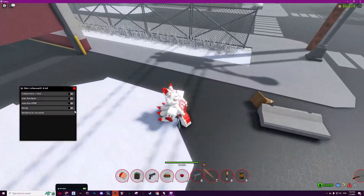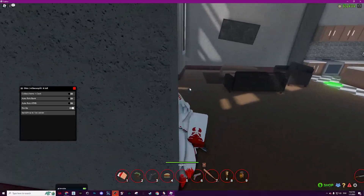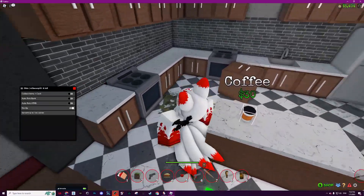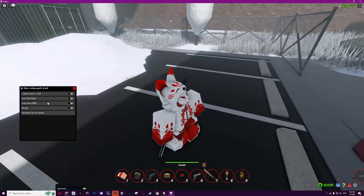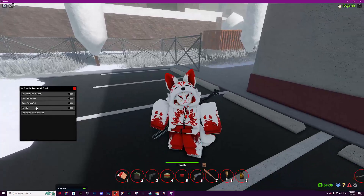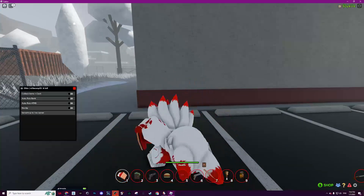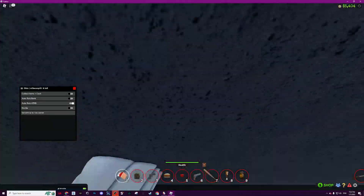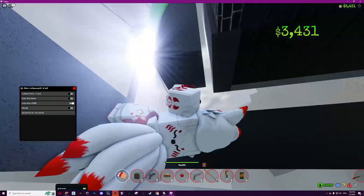Anyway, it also has no-clip — basically I can walk through walls like that, no need for auto-lock or anything. Now let's go to the main feature: auto-rob ATMs. You need to use your combat mode, then go here and enable auto-rob ATMs. Then go to an ATM and it will automatically keep attacking it and getting money.